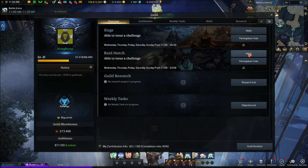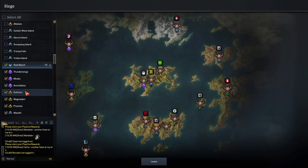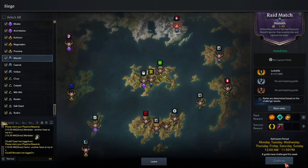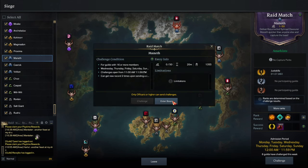Start doing those raid matches. Go in here, pick the boss that you can do for your character, press Challenge, enter base. Done. Simple.